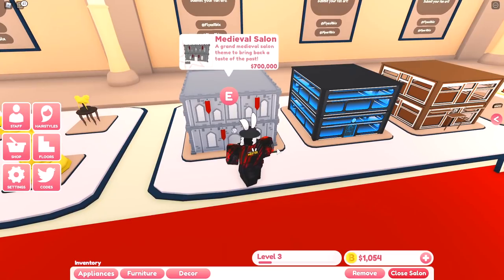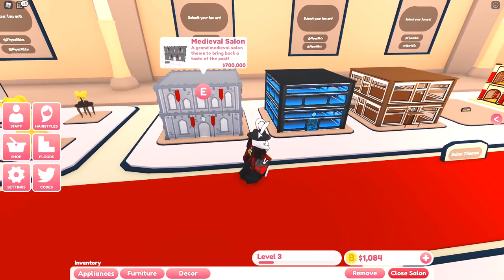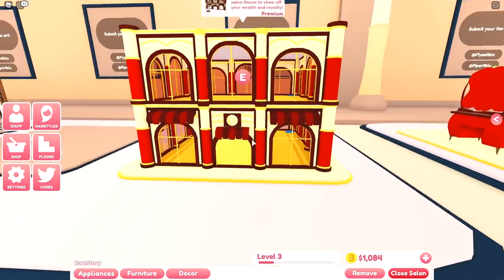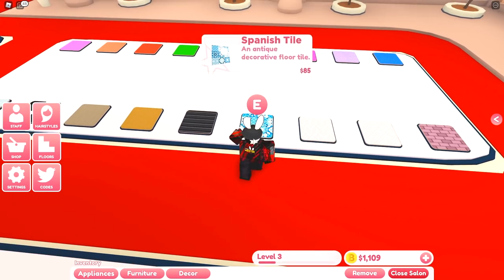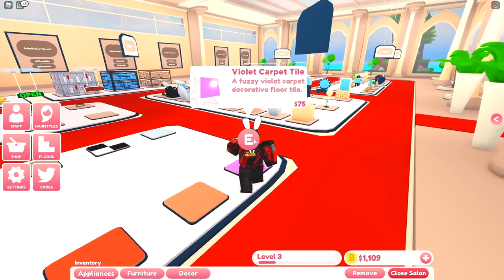These salon stools get pretty expensive — the fourth one is already 4,250 and the final one is 200,000. Same thing for the wash units — this one is 220K, that's crazy. There are also themes in this game and it blows my mind that they're always named the same as in previous games. We have medieval, futuristic salon, modern salon, and a royal salon for Robux.